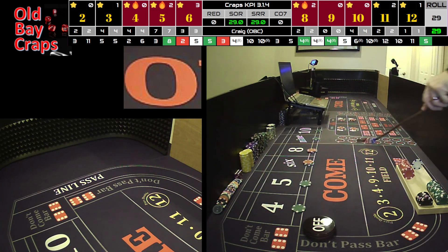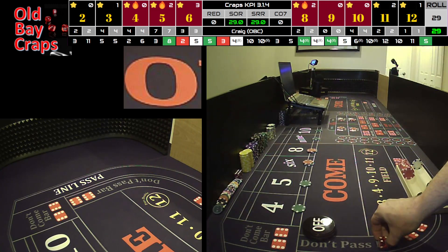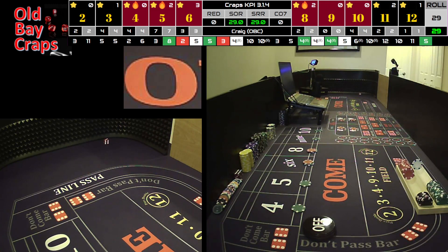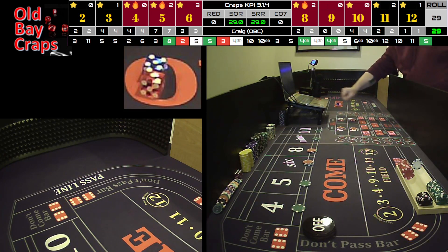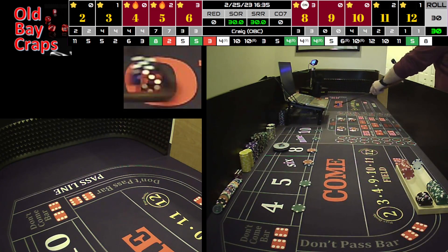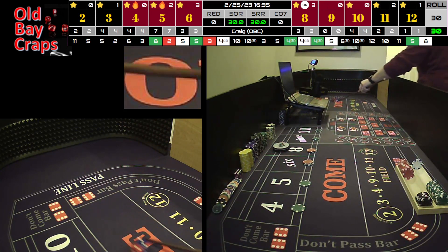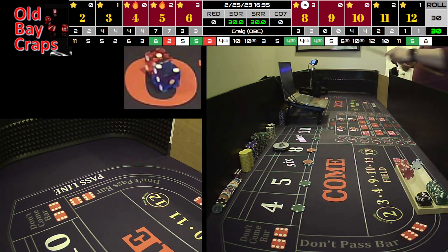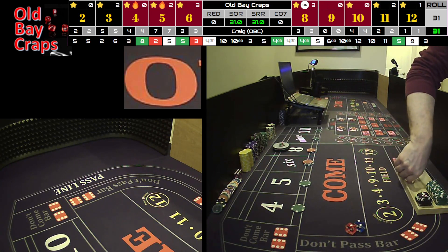Let's go. Right back on the 4-2-4-2. Dice out — and we went to the left, but it's going to be a 5-3 easy 8. 8's going to be the point. We weren't working, so we don't get paid on the 8 nor do we lose our hard way. Dice out — I think we hit right on the outside of that 12. Another ace-deuce. Sure hitting those today. You'll notice what we're not hitting is back-to-back horns, and that's where it can cause a bleed if you keep playing it.